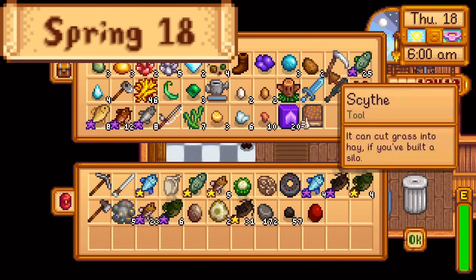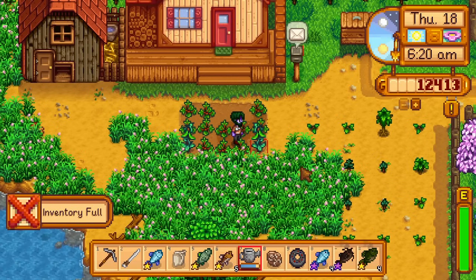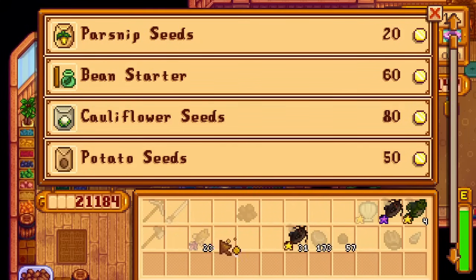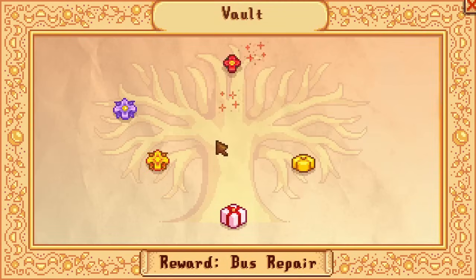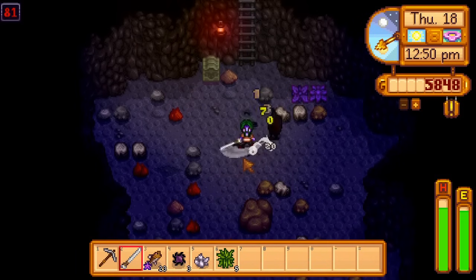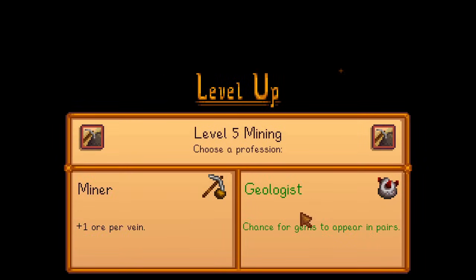Day 18 of spring. I start by gathering fish and smoked fish to sell, and items to donate to the museum. I water the crops and pet the animals. I get 43,000G by selling fish and smoked fish, and submit some more items to the museum. With my money, I buy every vault bundle apart from the 10k one, buy 450 wood, and buy the barn upgrade. Then I farm the void spirits, getting 1 iron bar, 3 copper bars, and 4 diamonds from diamond nodes. Overnight I get level 5 mining and choose the geologist profession.